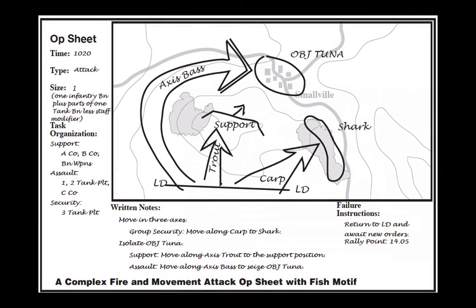Here's how these work. When you write up an op sheet, you have to write the time — and if it's a multi-day scenario, include the day. You put the type, one of the four types we'll discuss. The size represents how many formations are part of it. The task organization lists all the units involved — this has to be very clear, with no doubts about who is on what op sheet. The written notes should, at the level of detail you've agreed upon with your opponent, dictate what's going on.